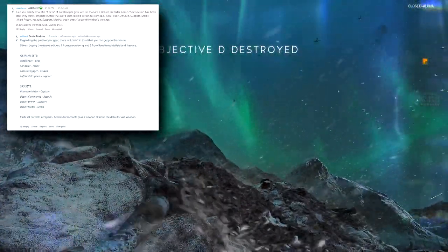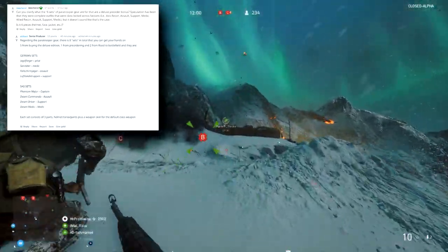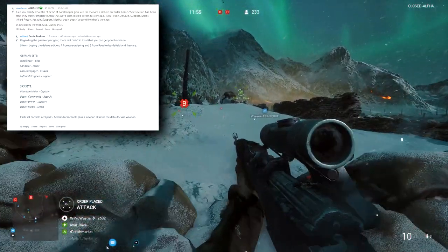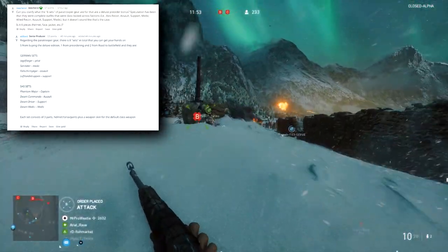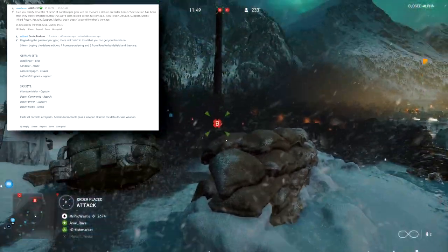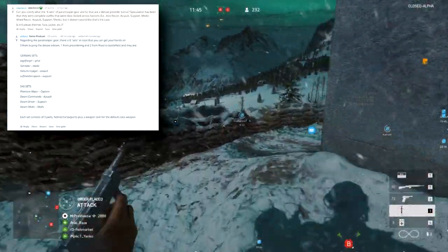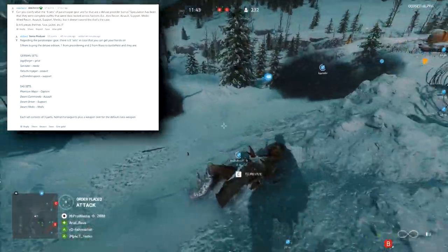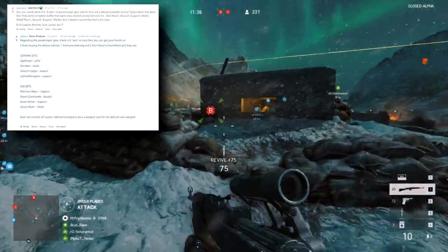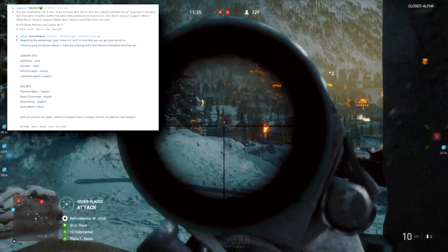Eight paratrooper sets means one for each class in either faction — four for the Allies and four for the Axis. For the Allies: the Phantom Major for the Captain, the Desert Commando for Assault, Desert Driver for Support, and Desert Medic for the Medic. For the Axis — I'll do my best with pronunciations — we have the Jagdflieger for the Pilot, the Sanitäter for the Medic, the Fallschirmjäger for Assault, and the Luftlandetruppen for Support.